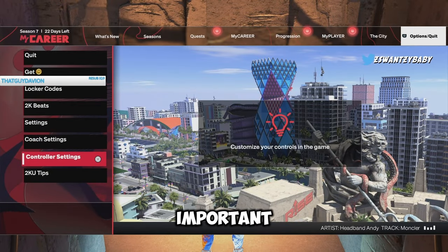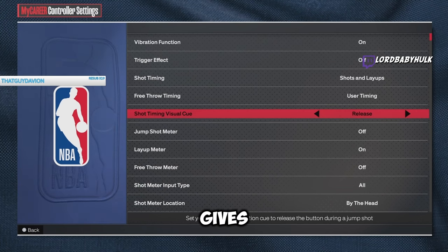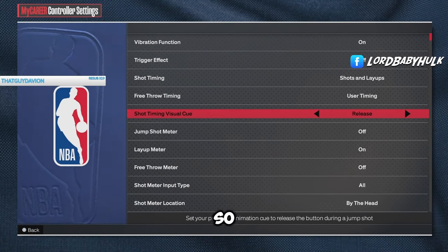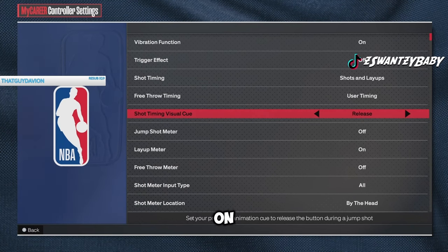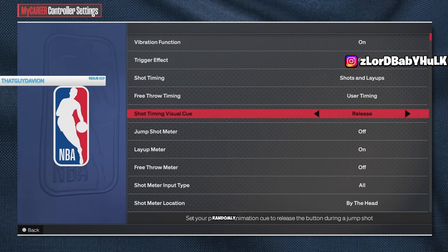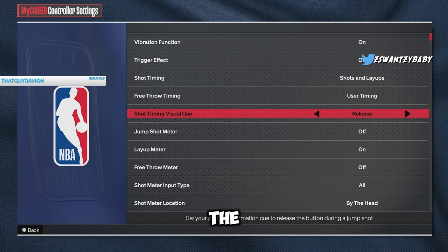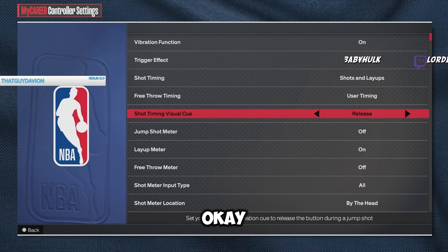The most important thing besides your jump shot is your shot timing visual cue - set it to release. There are random animations the game gives you and a lot of y'all don't know which animations you're gonna get, especially if you're casual. Setting it to release gives you the most time to react with all the latency. It gives you the most time visually to see what's going on with your player and hit shots - there's front fade, side fade, all that. Release gives you the most time.